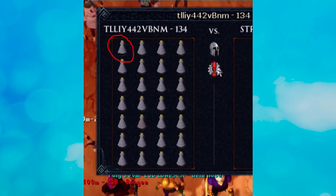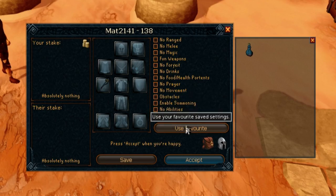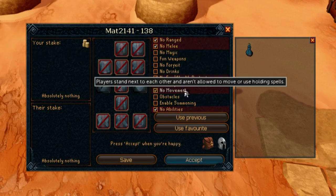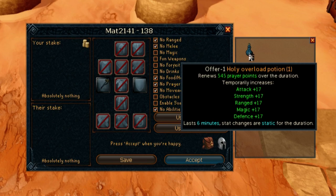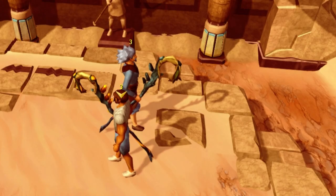For the overload scam, someone normally tries to sneak in an overload sip into the inventory, and in the rules they'll tick it off so they can drink it in the fight. If you don't know what an overload does, it basically increases your accuracy and your damage. They do have an advantage over you — they can hit harder and have higher defense — so it's best not to get scammed by it, but if you do, you still have a chance of winning.